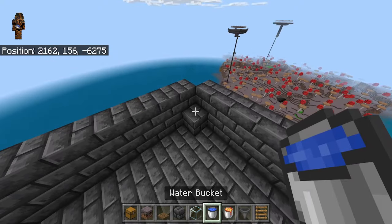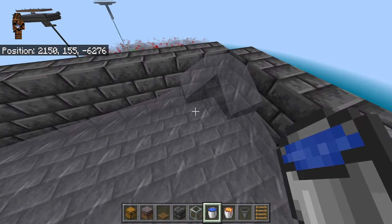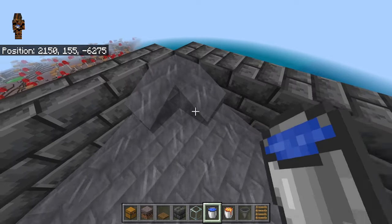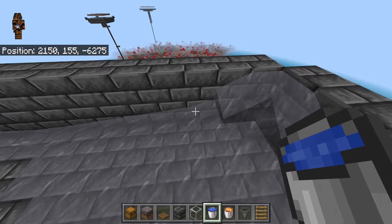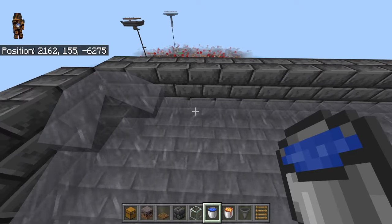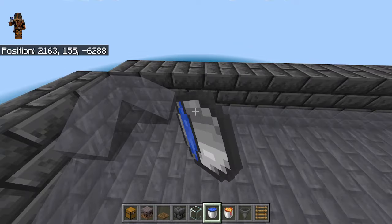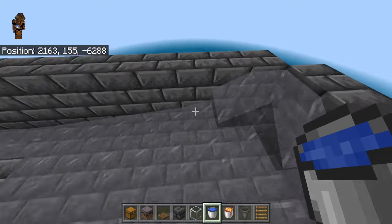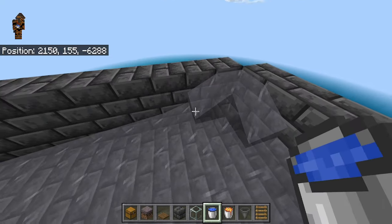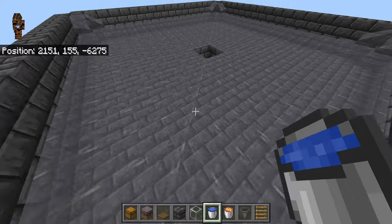Grab your water and place water sources on top of the blocks in the corners, going all the way around on four corners. Make sure not to place water sources on the corner blocks of the sides — just one block over from the corners. So you'll have water here, no water on the corner block, then water again. Keep placing water all along the wall, skipping the corner blocks, all the way around to the end.